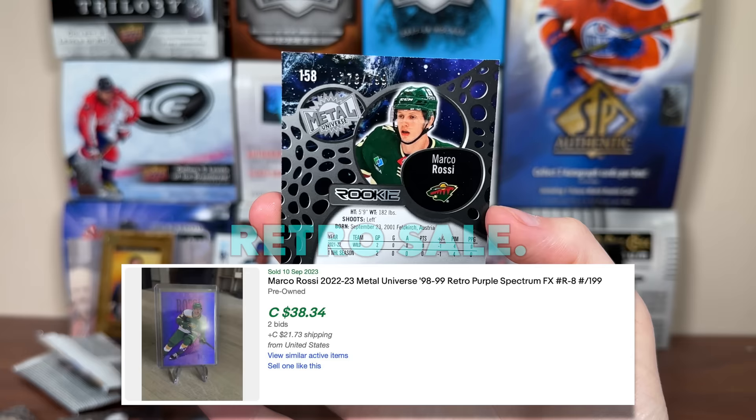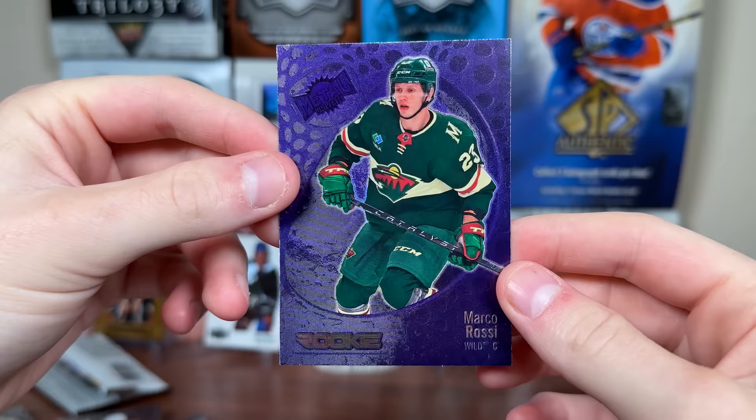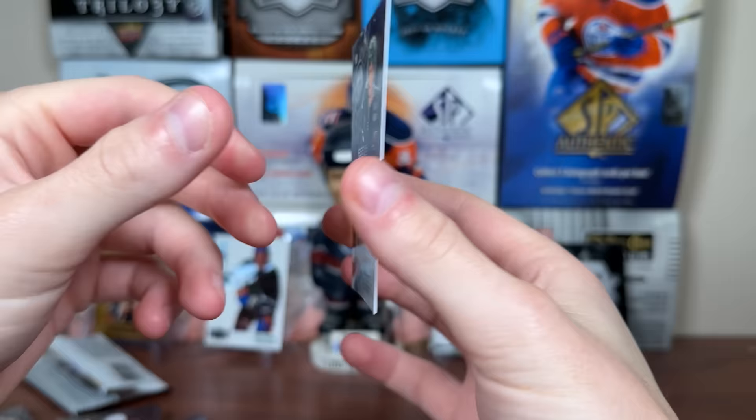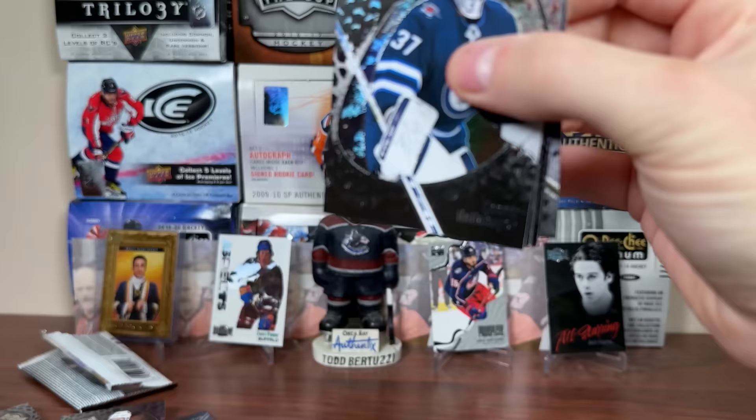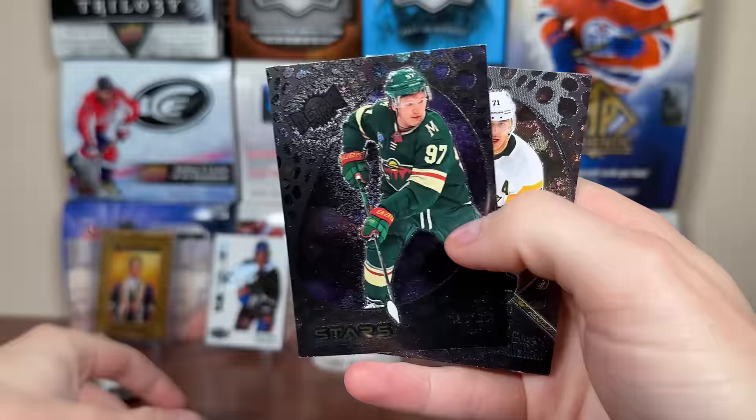Marco Rossi! I'll take that — Marco Rossi, that's a good pull. Base purple spectrum rookie, that's the 1-in-199. He's sliding on third line, got his first career goal against the Leafs. I don't expect him to put up big numbers yet — I think his objective is just to establish himself as a full-time NHLer and build from it, because he does have high-end upside. He could be one of the guys up front for them for a while. Two purples from two blasters — very nice.